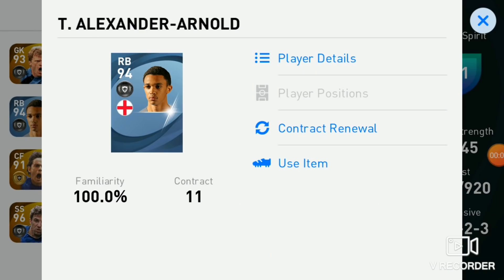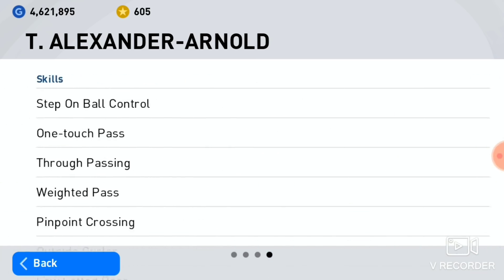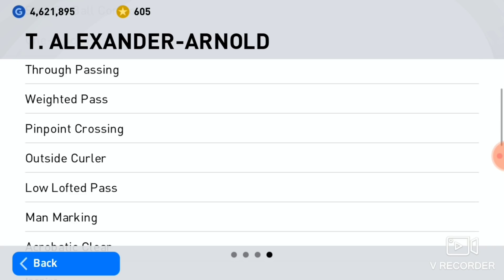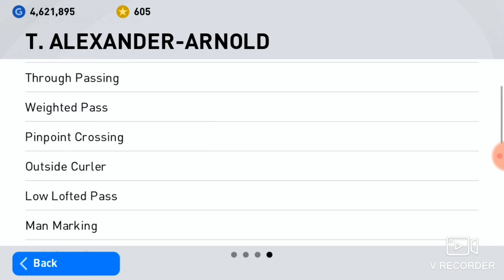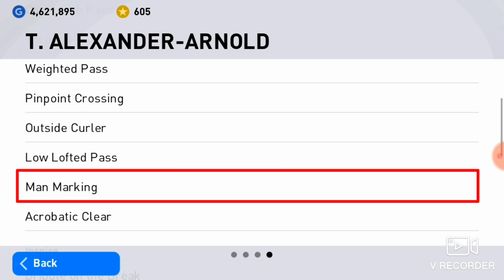Number 2: Acrobatics Clearance. We would recommend acrobatics clearance. In the end of the game, we will be able to focus on the defense against the wingback. Alexander Arnold already has acrobatic clearance, and it is the main account of his man-marking ability.